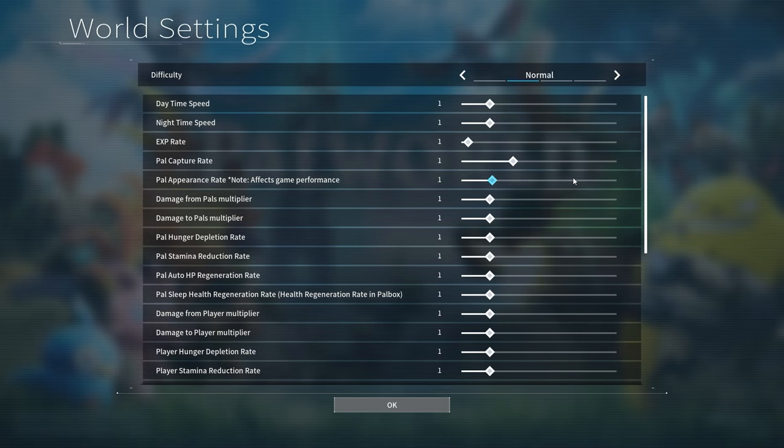Multiplier is going to be off. We're going to go into some custom settings. Nighttime speed is going to be all the way up, daytime speed all the way down — that way I don't have to go to bed really. XP rate is going to be outrageous, 20 times XP.